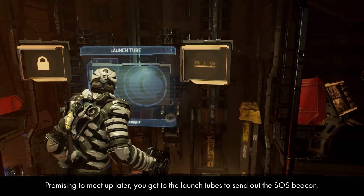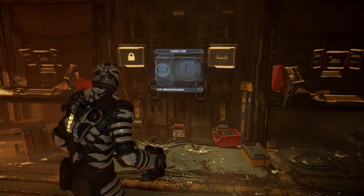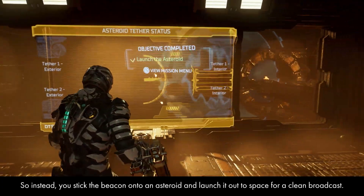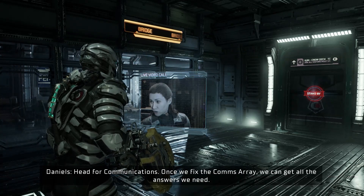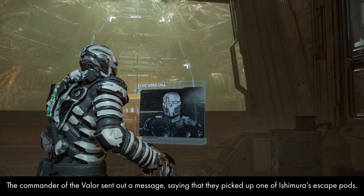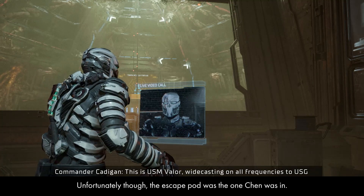Promising to meet up later, you get to the launch tubes to send out the SOS beacon, but they turn out to be sabotaged too. So instead, you stick the beacon onto an asteroid and launch it out to space for a clean broadcast. A military ship named the USM Valor responds to the SOS. The commander of the Valor sent a message saying they've picked up one of the Ishimura's escape pods — unfortunately, it was the one that Chen was in.